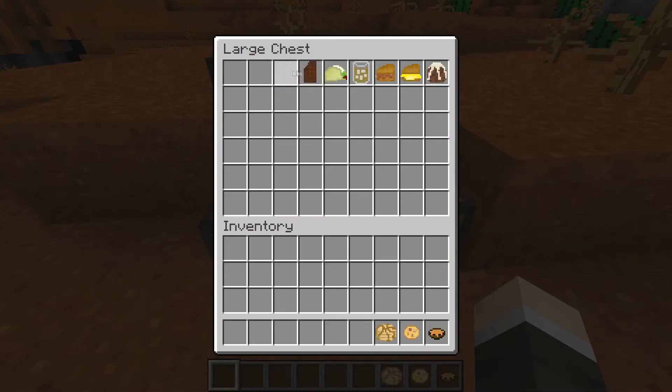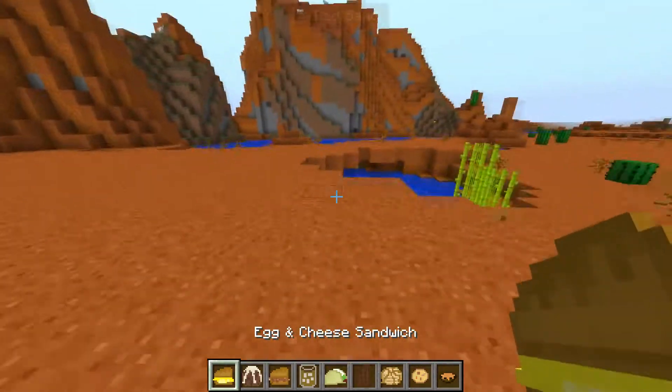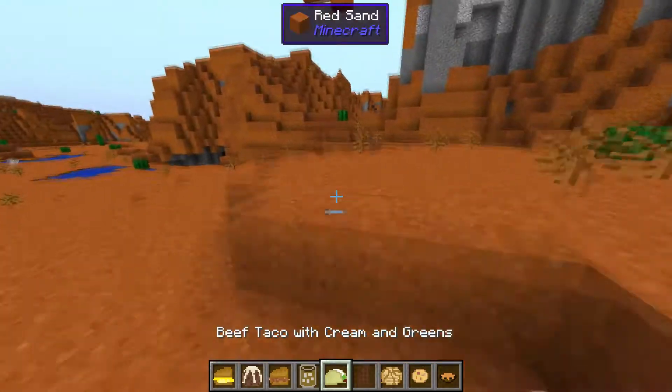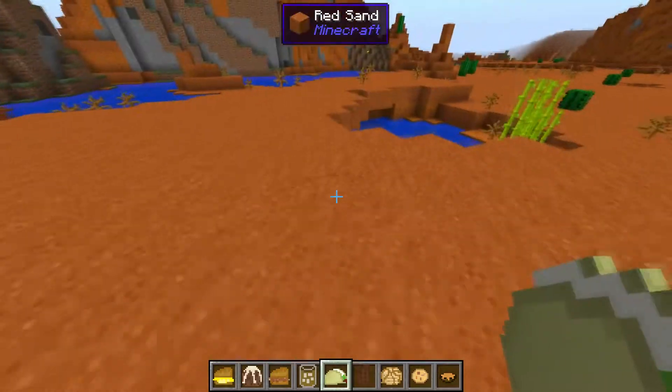For number 8, we have the Birds Foods mod. This mod simply adds a bunch of different types of food, as you can see — egg and cheese sandwich, plum pudding, pork barbecue sandwich, iced tea, beef taco with cream and greens. You get the idea.